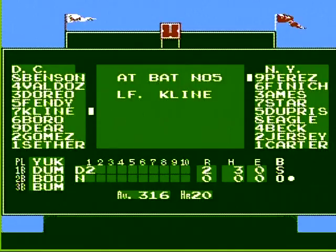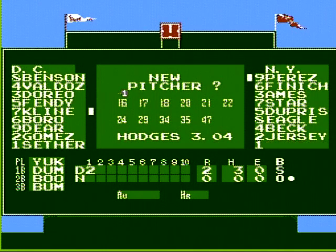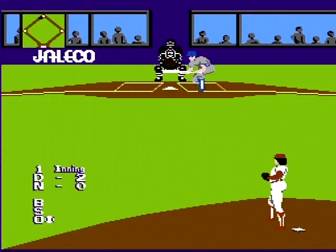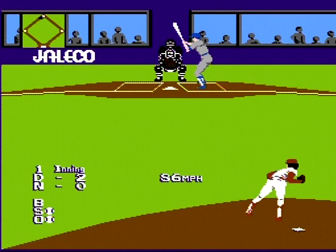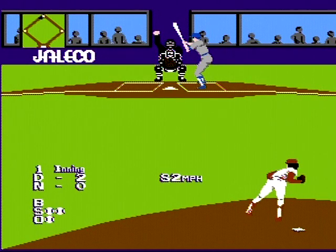Oh, I need to switch pitchers. Let's see — Snyder. Dan Snyder. Zack Snyder. 4.5. Let's see how fast this doofus is. Fastball down the middle: 86 — ugh. Try another one. That's as good as it gets, huh?